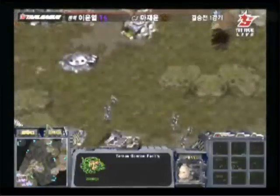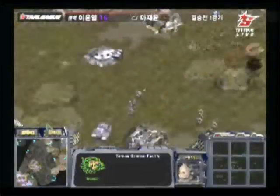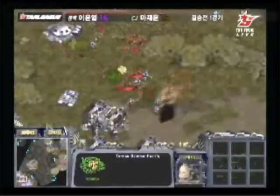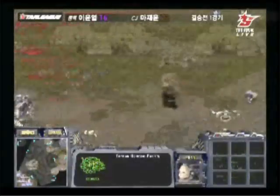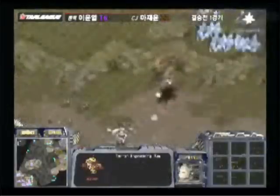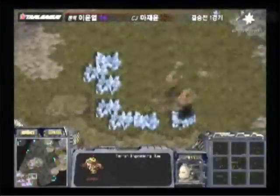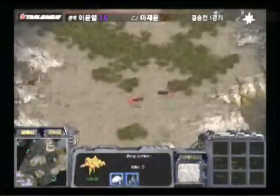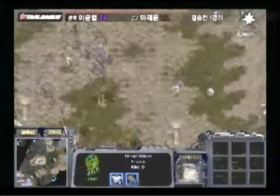SAV might be lining up for an attack here, and he's going to go for an attack on the main. But I don't think it's going to be very successful with that bunker and all those marines there. He's going to lose a lot of forces here, actually. He barely took down anything of Nata's. SAV lost a number of mutalisks and all of his zerglings. So that was a failed attack there — SAV not even being able to pick off that SCV.